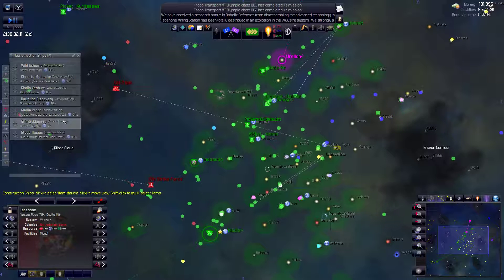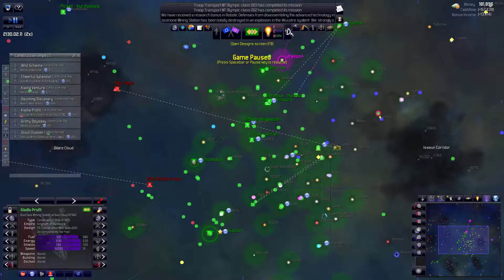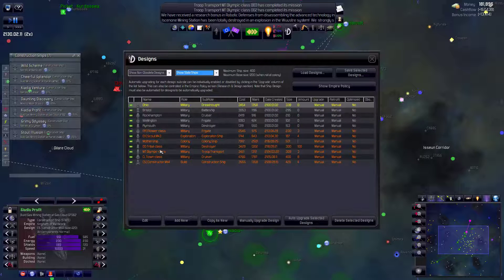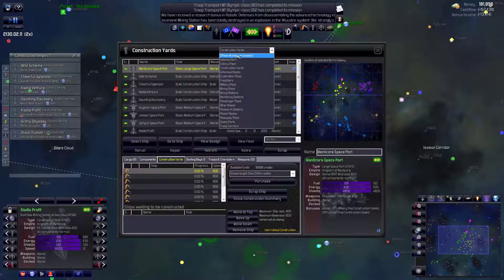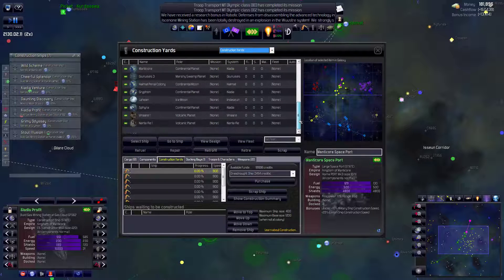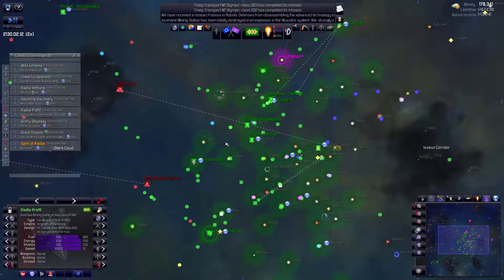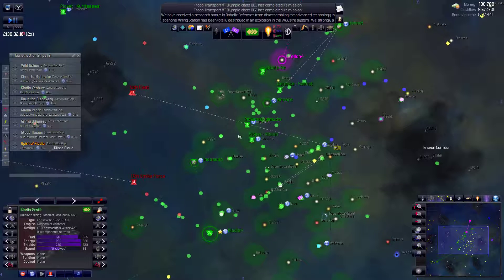Maybe it's time just to build another construction ship - I don't see any reason why not. The construction ship maintenance on our new version is only 1,400. Let's get another one - this will be built at construction yards. Construction ship Mark Four, purchase. The Spirit of Chiodia - I love that. Sometimes you get a name and it's a nice one. The Spirit of Chiodia, I like that one, feels like a good one.